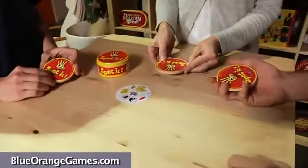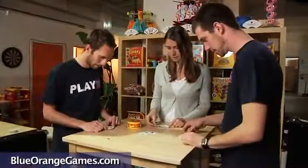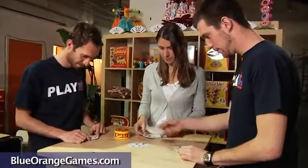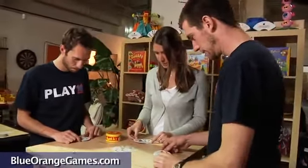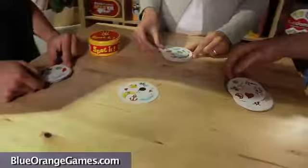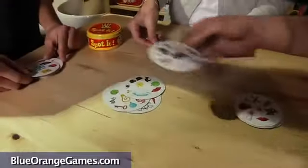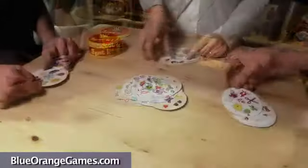Together, players turn their pile of cards over and begin looking for a matching symbol between their own card and a card in the center. The first player to call out the matching symbol between his or her card with the center card will discard his or her card onto the center card. This card will become the new center card and the game continues until someone gets rid of all his cards.